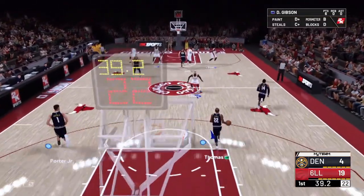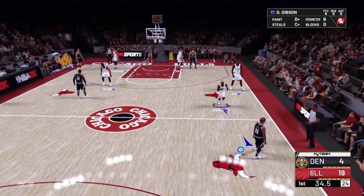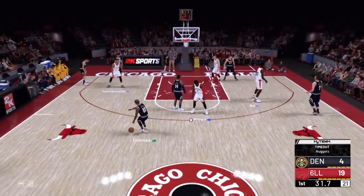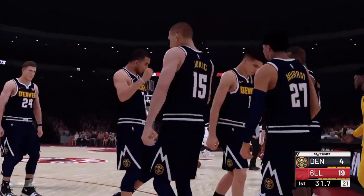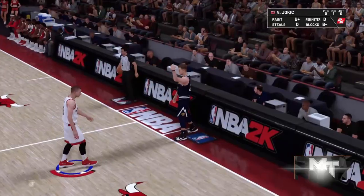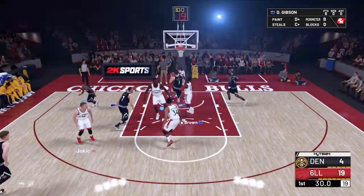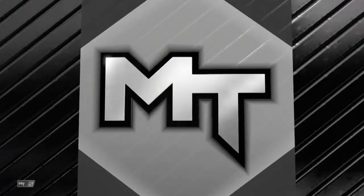First things first: what do you want to aim for in a game? No matter what Domination game you're playing, you want to get at least 200 MT per quarter. If you don't know how to track that, you click the up button on the d-pad and pull up this little screen. You can see it in the top right — every time you do something that gains you MT, you'll be able to see it there. Right now I'm at like 190-something.